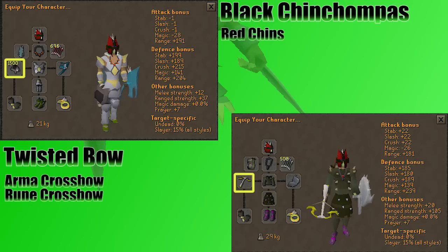No matter what chins you pick, you don't have to take a ton with you — in fact, you don't want to. If you die there, you lose all your chins, which can be a huge loss. As for your non-chin weapon, you're going to want to bring your twisted bow if you're really wealthy, or an armadyl crossbow is a fine option too. A rune crossbow could get you a kill in here, it's just going to be a fairly tough kill. Even if you're bringing chins, you want to bring another powerful ranged weapon, so you will see an armadyl crossbow in my inventory later.